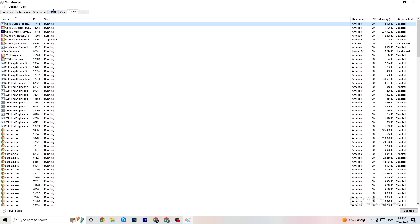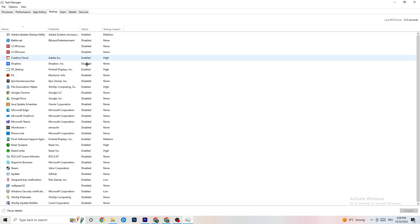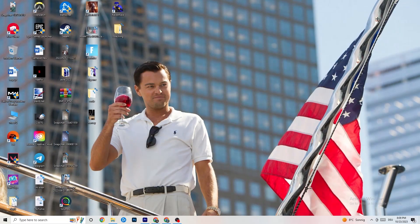Go to the 'Startup' tab in the top left corner. As you can see, I've disabled nearly everything. Disable every single program that is auto-starting in the background to decrease your GPU or CPU usage. For example, right-click Adobe Update and click 'Disable.' Do that to every program that's currently running that you don't need. Once finished, close Task Manager.